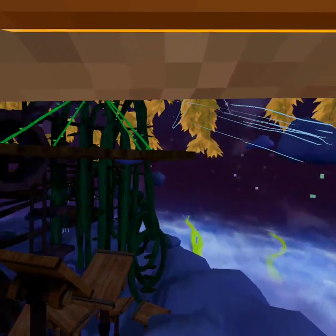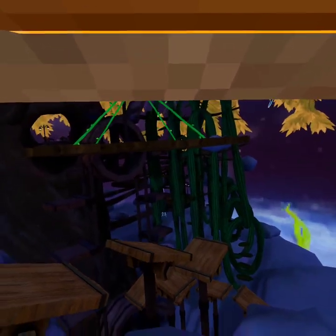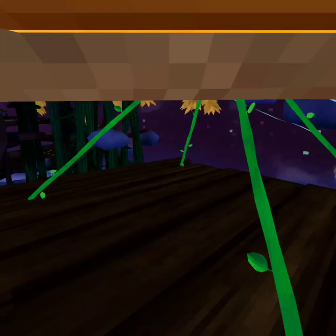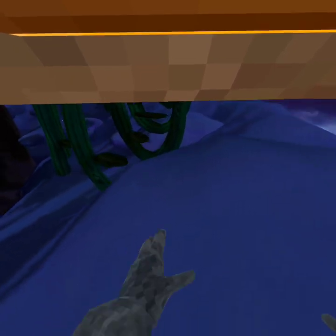You gotta jump to this cloud — also be careful because this cloud gives you a speed boost. And when you're on this cloud, you can jump to this platform, which also leads to that air burst right there. So when enemies are there, you can go like this and it will send you flying.